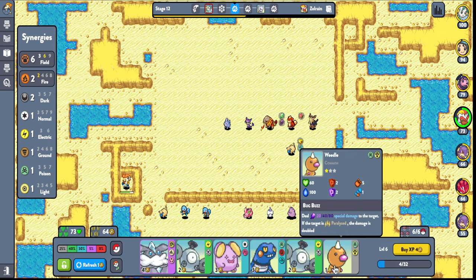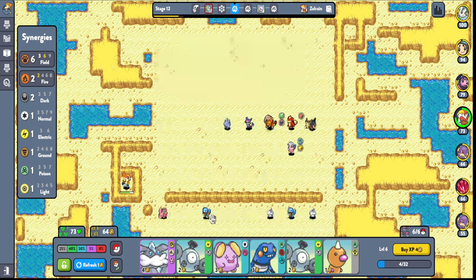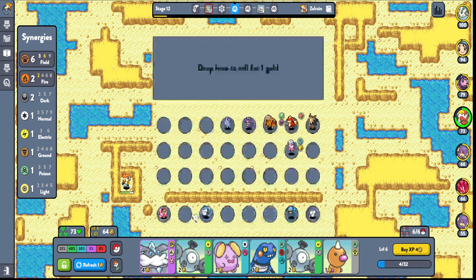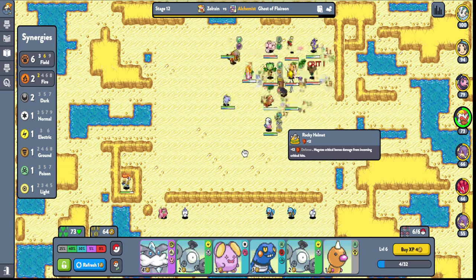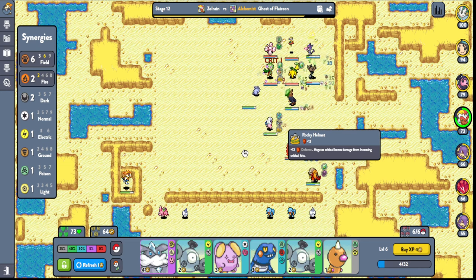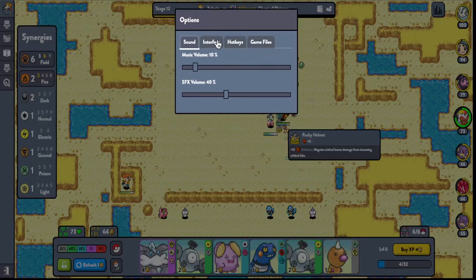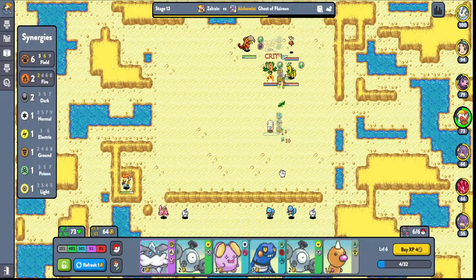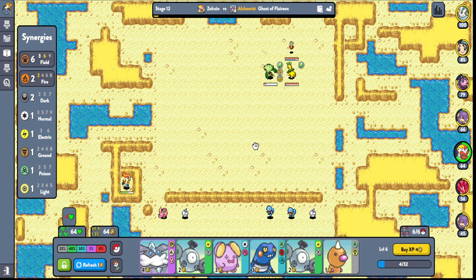How many dark units do I have? I have to get level 9 to get there too. So I'm thinking maybe we level something up here. I'm just gonna use a Ditto — get him to be Flaffy. Maybe that'll help me a little bit here. There we go. Oh, we're still gonna lose. Never mind, it wasn't enough.